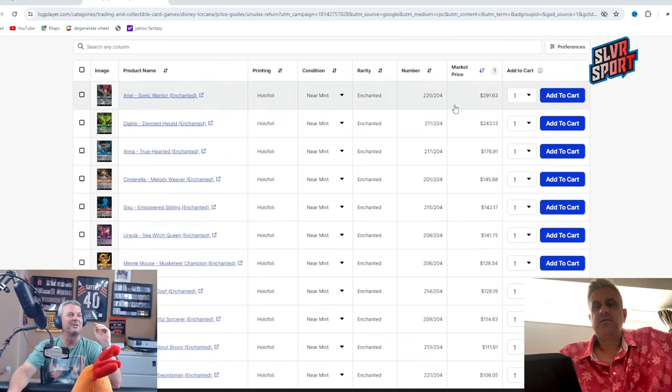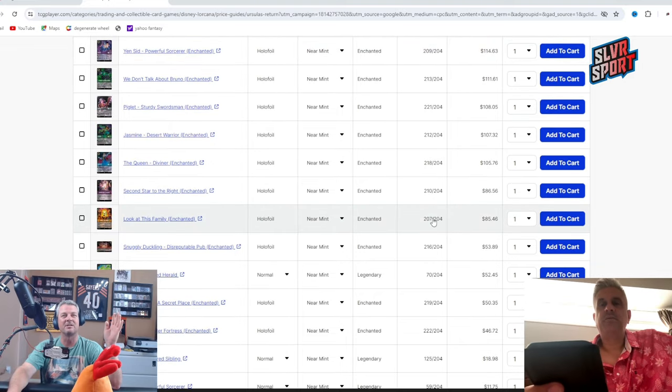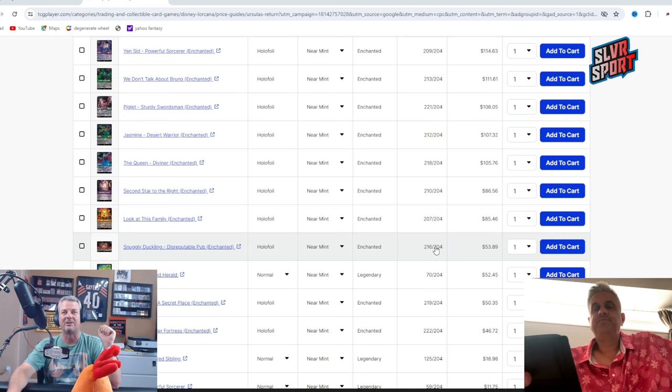But you can get up to a $300 card here. It looks like Ariel and then Diablo are the top two cards here. And it looks like mostly you need something that's secret rare, or whatever they call it in Disney — that's numbered over the base set. Like this one: 216 out of 204. If you need anything like number 205 or higher.